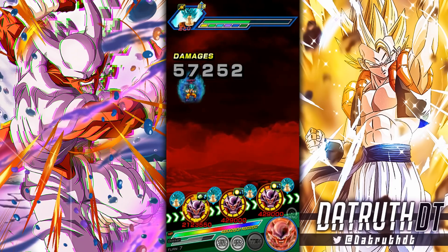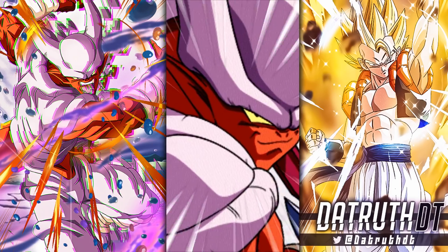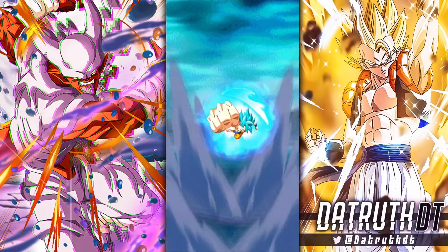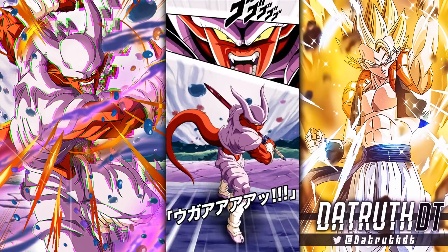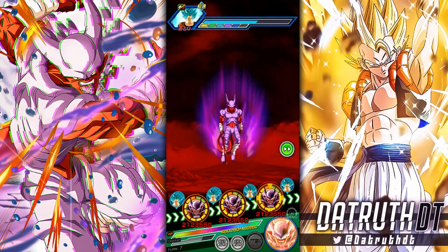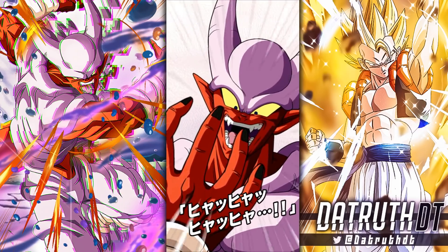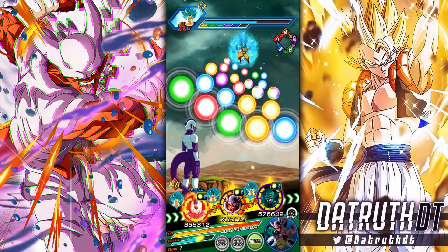One thing to add: in his rage mode, Janemba has the UI Goku and Evolution Blue Vegeta crit mechanic — a 50% chance to crit on each super attack in rage mode. He also gets an additional 1 ki per ki sphere, similar to LR Gohan's ki mechanic. All in all though, his rage mode is not that impressive. Let's go ahead and get the ki blast nullification to finish up.